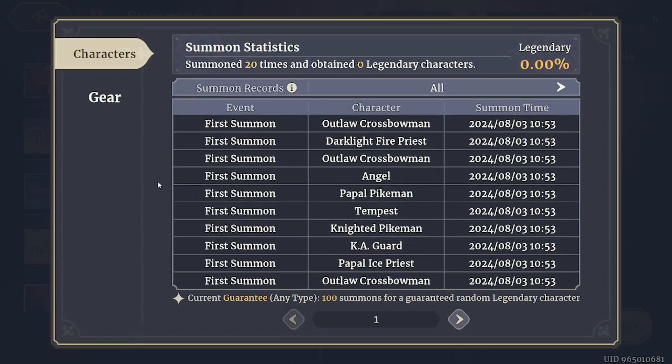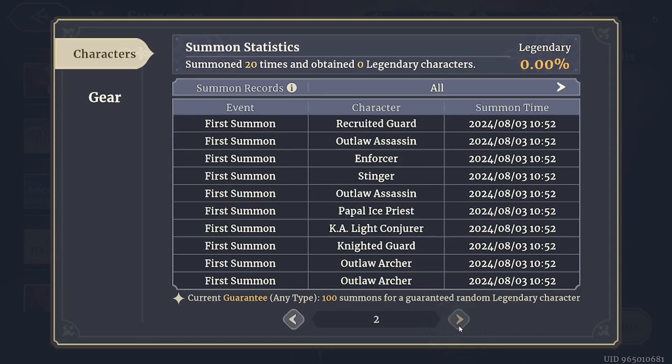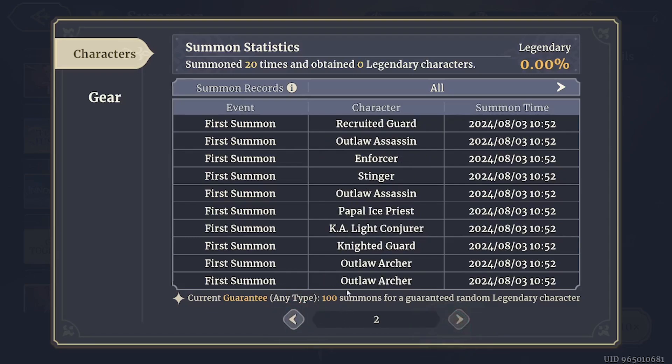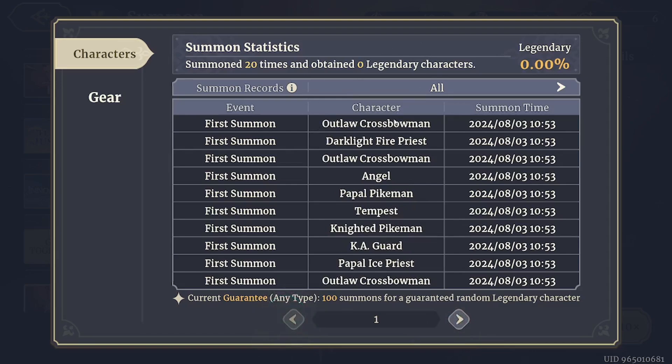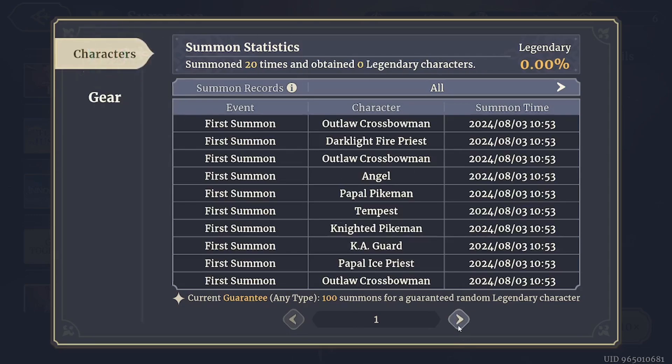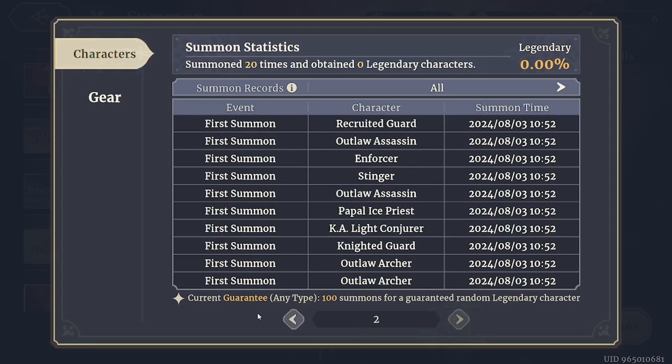Right here you can also check your pool history. As you can see I've already summoned twenty characters and obtained no legendary characters, unfortunately. And here you see the same statistics for your gear. You can simply see how well or how poorly your luck manifests.